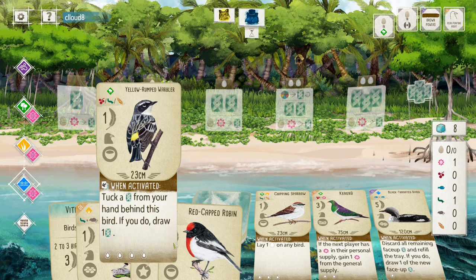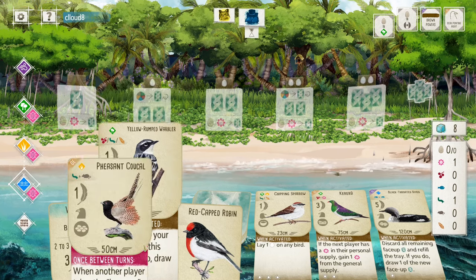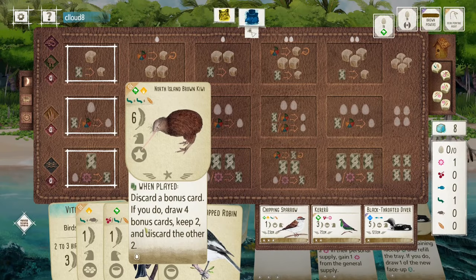Chipping Sparrow and Yellow Rumped Wobbler should make a pretty good forest. The pink power is going to be nice to counter my opponent here. Should be a pretty good start.